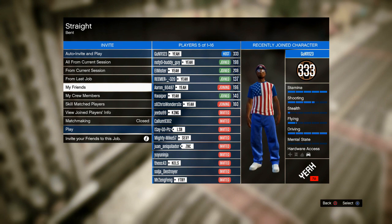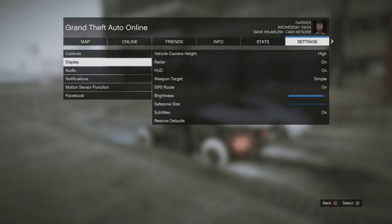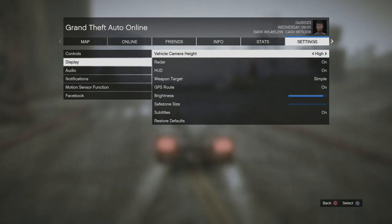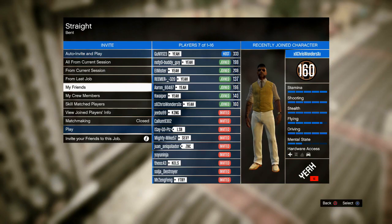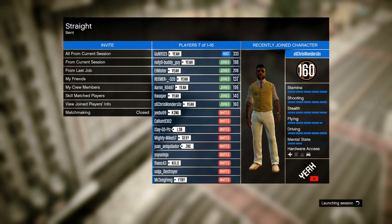Obviously all of this is my preference, but first of all what you want to make sure is you want to set your camera angle to high, and you also want to utilise the right analog stick when racing. A lot of people stick the camera right behind their car. I'm on the fourth view — the furthest one — and the reason why I'm on that is because I want to make things easier for myself.